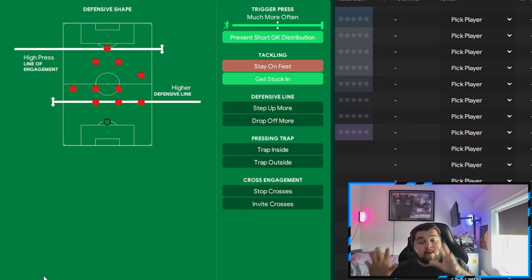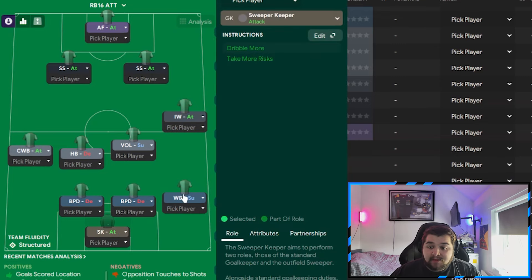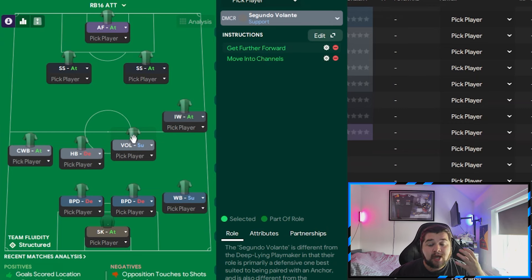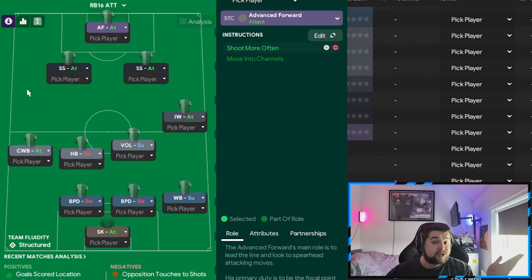Please do stick around if you're not joining the Patreon — you can copy these other two tactic variants here. All tactic results feature all three variants; I use every single variant to get these results. For the attacking variant — the goalkeeper, right wing back, the entire back three, and the complete wing back all remain unchanged. The halfback takes more risks, the volante comes in on get further forwards and move into channels, and the inverted winger goes to attack — the big change is those two midfield players becoming much more attacking.